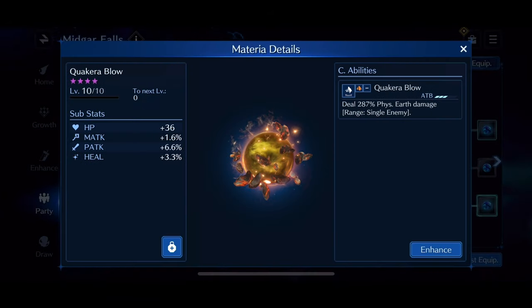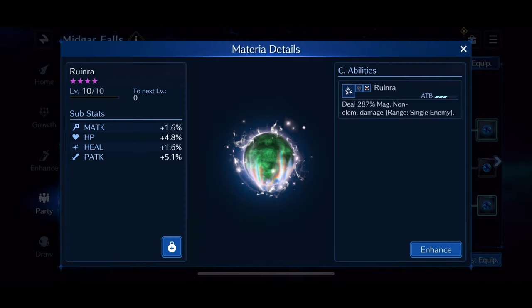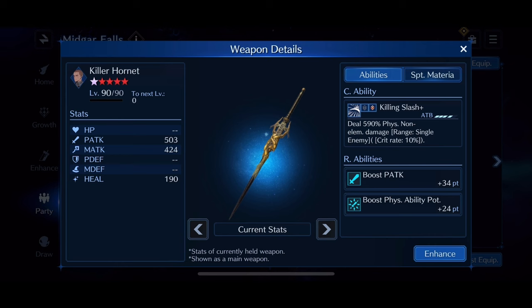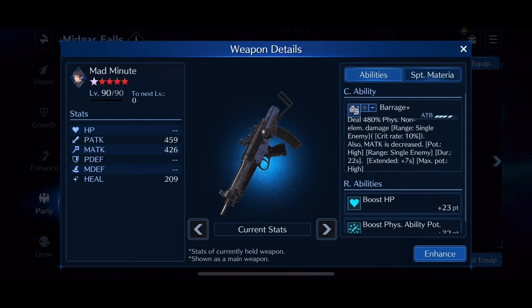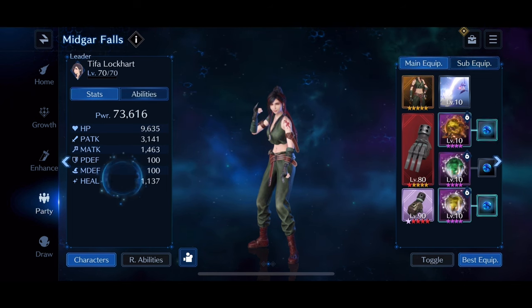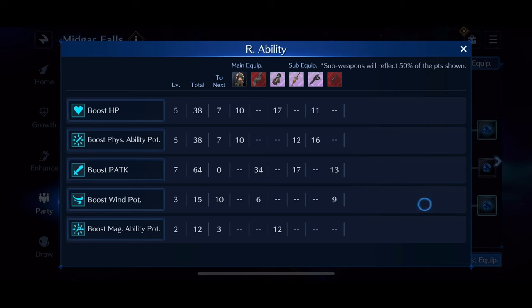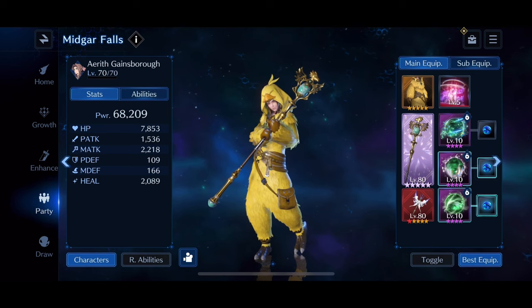For Tifa, she's going to be my main DPS. She has an overboost 1 Motor Drive, and that's going to be her primary source of damage. You do not need an OB-6 wind weapon — OB-1 is just fine, but you need to be able to boost your damage in some way. I'm adding a lot of damage to Tifa via her sub-weapons: Killer Hornet and Mad Minute at overboost 6, and Dark Heavens at overboost 2 for more physical attack and wind potency. All the materia on her are stat sticks; the Power Soul in her secondary slot gave her the best physical attack and enough HP to survive.